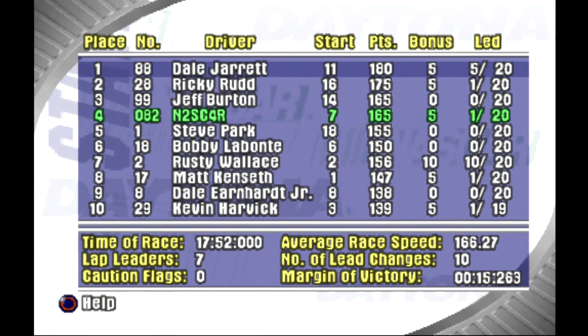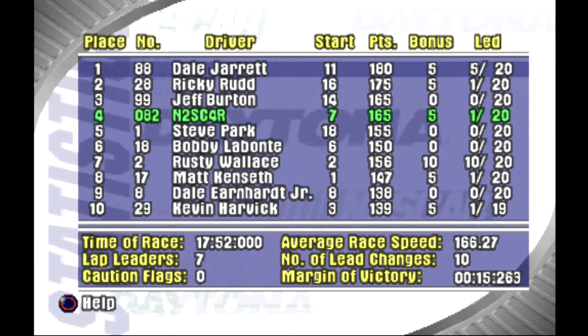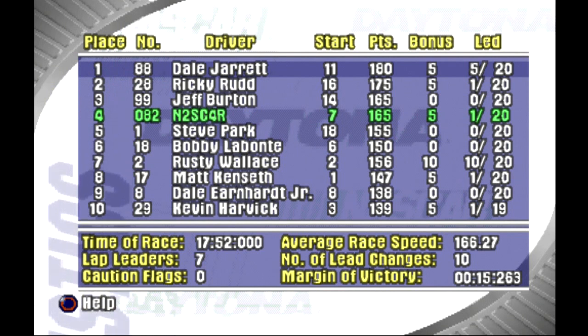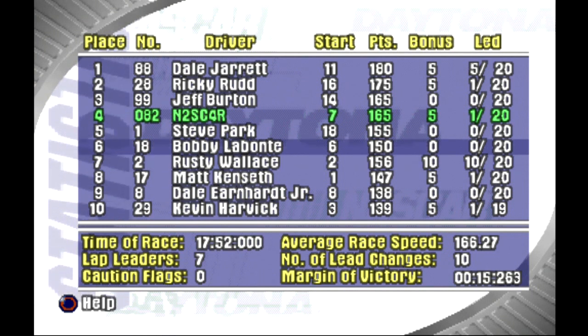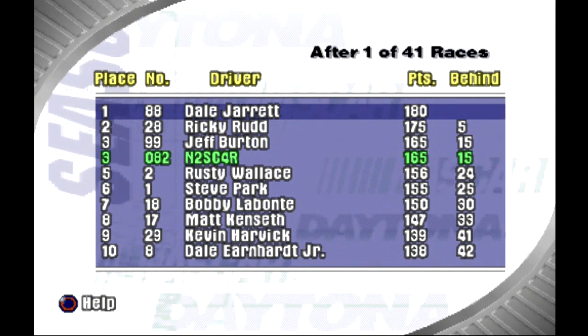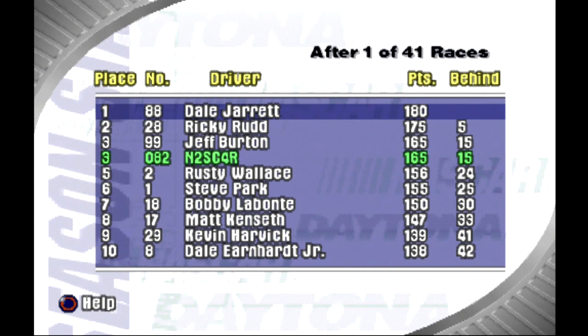17 minutes 52 seconds was the race time. Seven leaders, no cautions, 166.27 miles per hour average race speed, ten lead changes. Wow — margin of victory: Dale Jarrett wins by 15 seconds. That's crazy. Looks like Rusty Wallace led most laps — about half the race — so he got the ten bonus points. And here are the point standings with 40 races left: Dale Jarrett has a five-point lead, and I'm tied for third in points with Jeff Burton, 15 points back.